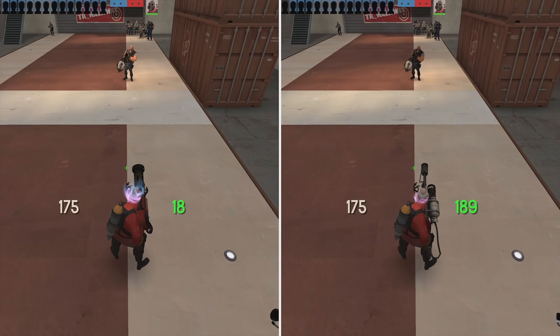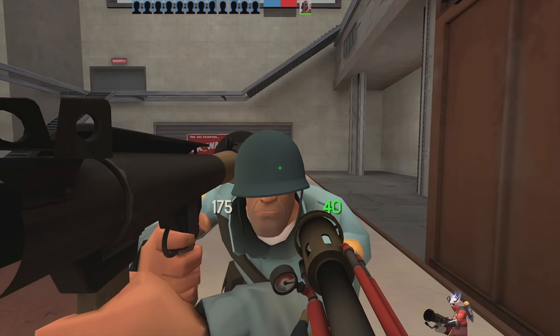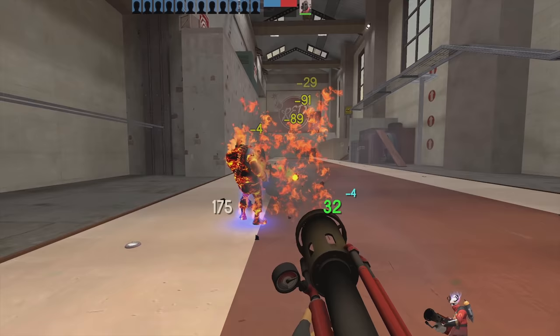The Dragon's Fury has a much higher range than pyro's other flamethrowers, and it certainly makes a difference in an actual fight — this is one of the biggest benefits of using the Dragon's Fury. Hitting an enemy with a fireball will also apply three seconds of afterburn, and each subsequent hit will add three more seconds, up to a cap at eight seconds. Hitting an enemy with the center of the fireball will also apply knockback, like an airblast almost, so mastering this knockback mechanic is critical to improving your consistency with this weapon.